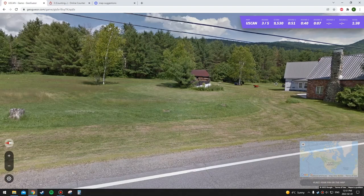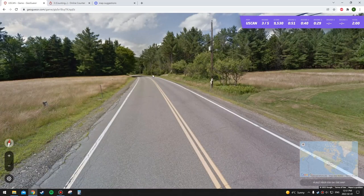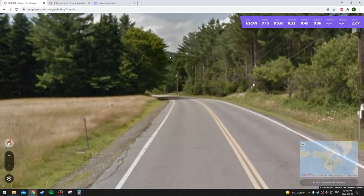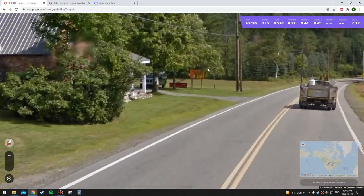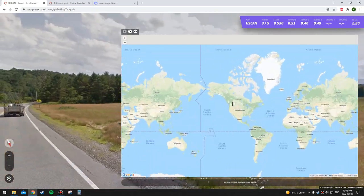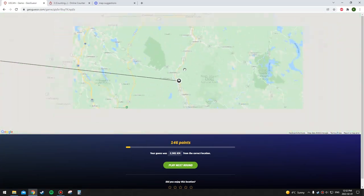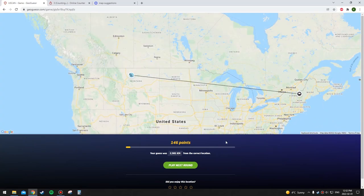Okay, this is interesting — birch trees. The colour of the sign doesn't look like Canadian signs. I don't recall ever seeing a school bus stop sign in BC. I think it's the US though — can't see the license plate. This one's going to be tough. I'm going to go with Montana. It could be Idaho too, but I'm not sure. What the — it was New Hampshire. Completely the opposite end of the country. That has got to be my worst guess so far.